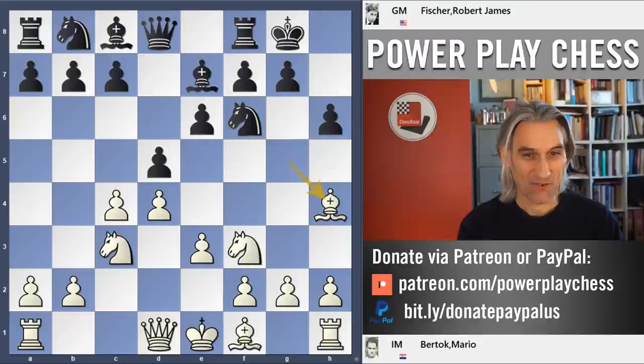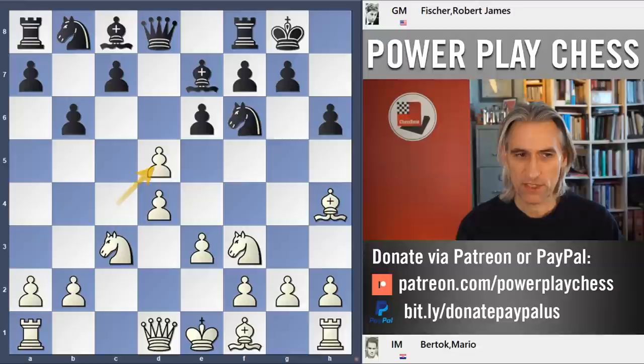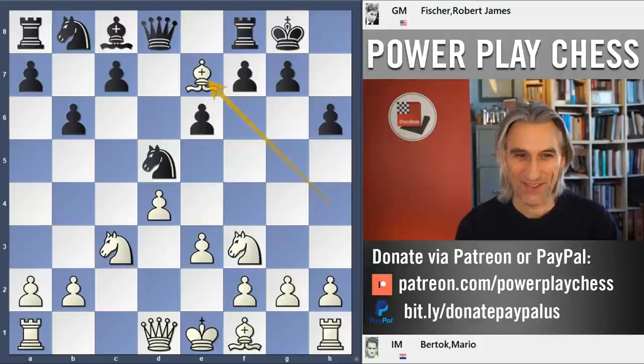So, Queen's Gambit Declined. We're seeing the so-called Tartakower variation, where the bishop sometimes comes to the long diagonal. The variation that Bortok played was popular 50 or 60 years ago, but it's kind of been solved by theory — it's not seen as a threat to black any longer. I'll go into the details of that at the end of the game for those interested in the theory.